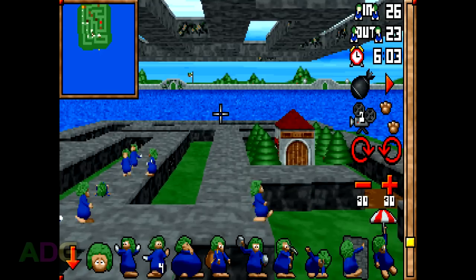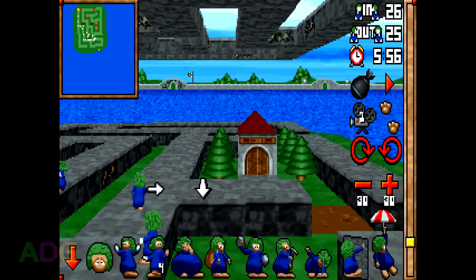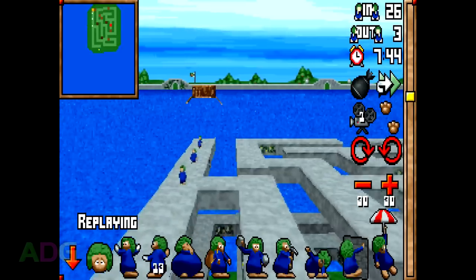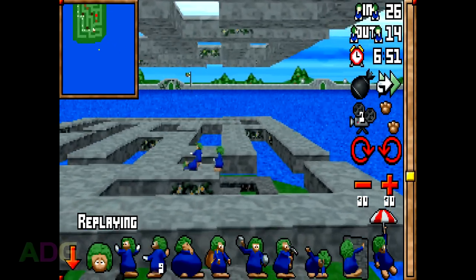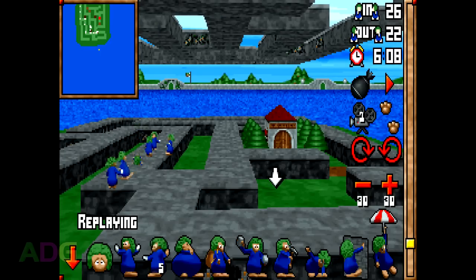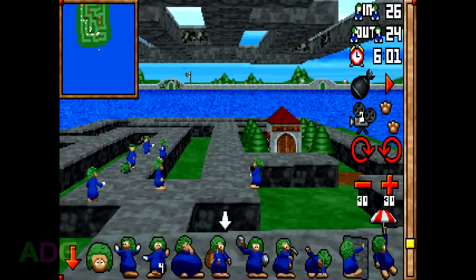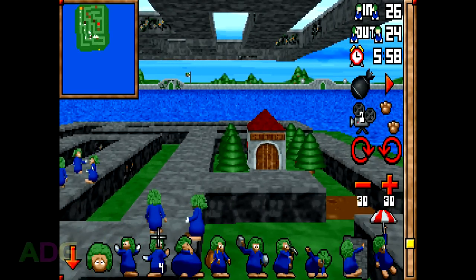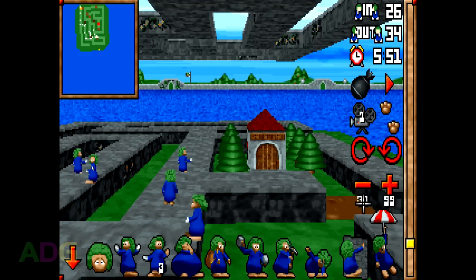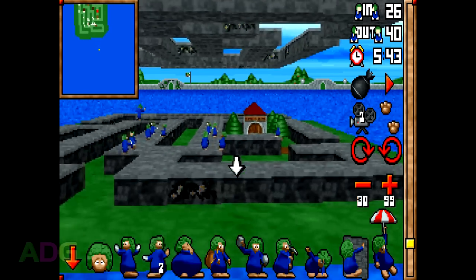The big mechanic that often throws new players off is the grid that everything is locked to. For blockers, turners, bashers, and miners, they won't start their new profession until they reach the edge of the cube they're on. Meaning if you try to assign these professions when they're already up to the edge you want them to work from, you're very liable to put that effect on them after they cross that edge, meaning they'll wait until the next edge before getting started. For those four professions, it's best to assign them while the lemming is in the middle of a cube.